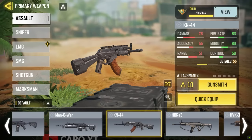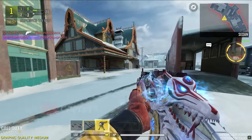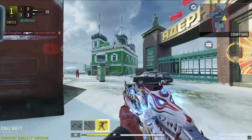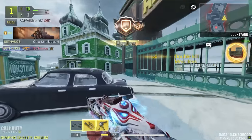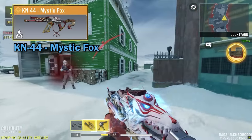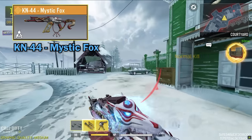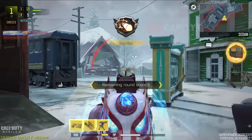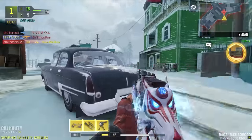Then we move on to the KN44. Although we have three legendaries, two of them are trash. The only good legendary for the KN44 is the latest one: the KN44 Mystic Fox. This one definitely has the most pay-to-win iron sight for the KN44 — it's just super easy to use. Also the kill effect sounds really cool, so mysterious.